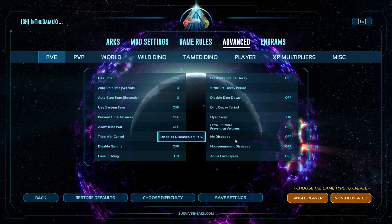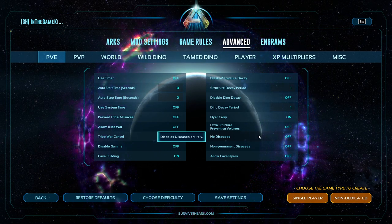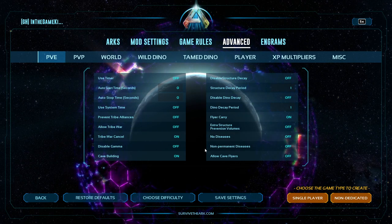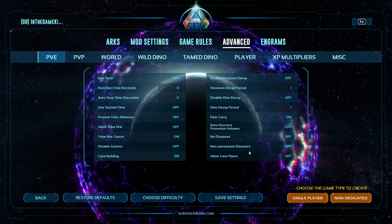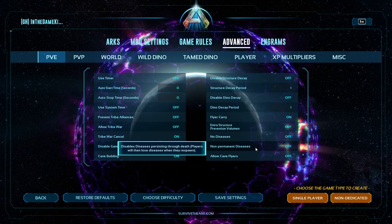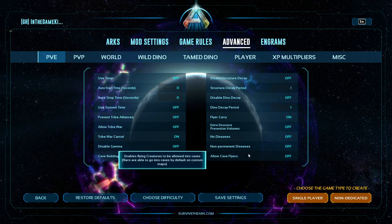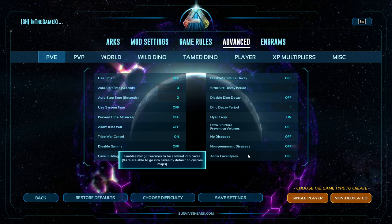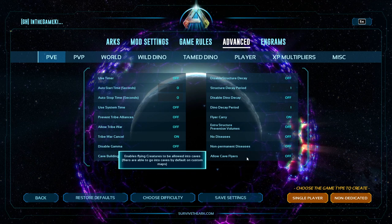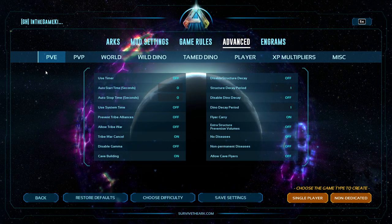Diseases: there are a couple of diseases in the game. You can completely disable them or set it so that when you die you lose the disease. Can you take a flying dino into a cave? You can ride a flyer into the mouth of a cave, but at a certain point it will kick you off and you can't get back on. If you turn this on, you can just fly a dino into a cave whenever.